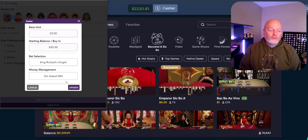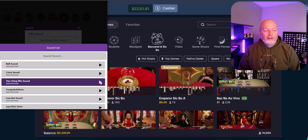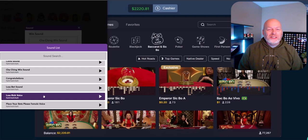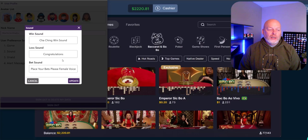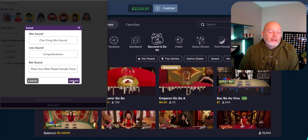For sound, you have the ability to come in here and change your win sounds. I kind of like the cha-ching — it lets me know that I've won. I find the lost rich voice is hilarious, but unfortunately it's not suitable for YouTube. You can hit the preview to hear what it sounds like. We've also got a place-your-bet sound — a female voice saying 'place your bets.' Because in King Richard's Night we're not making a bet every time, I like that little heads-up. I'll go ahead and update that.